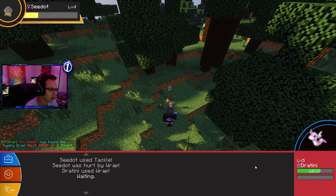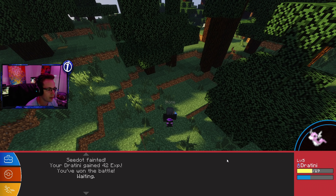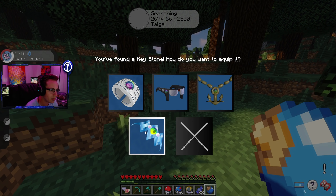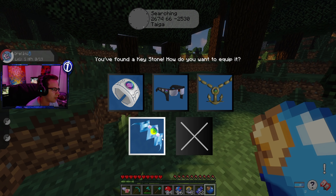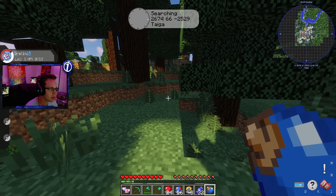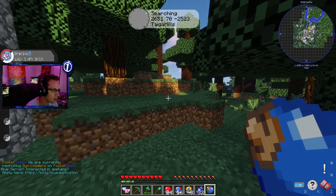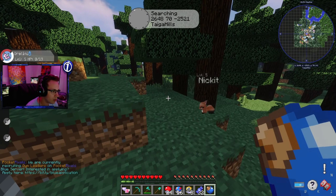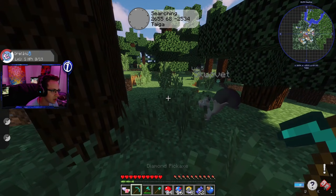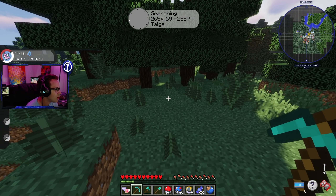Basically we're going to train up our Dratini a little bit and go from there. We want to become the best, catch them all, and participate in whatever tournaments or PvP they have. Oh — you found a Keystone! How do you equip it? I actually don't know what this is, so if you guys could leave links in the comments that'd be amazing. It looks like somebody's actually been here before. We're not going to catch anything right at the start — we really want to focus on training up our Dratini first.